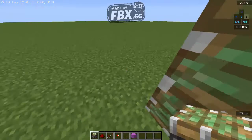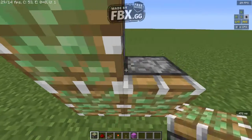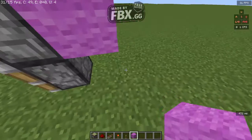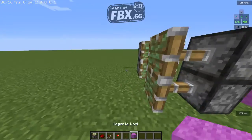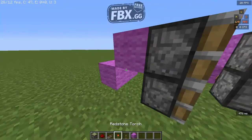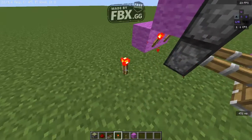First of all, you place two sticky pistons here, and then on the very side here you place another two sticky pistons — so four sticky pistons total. Then you make them activated by putting a redstone torch on the very side.